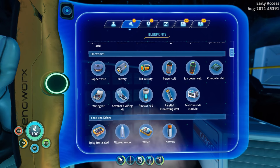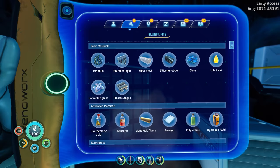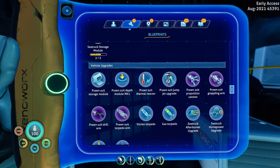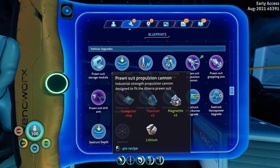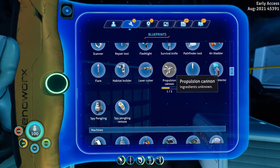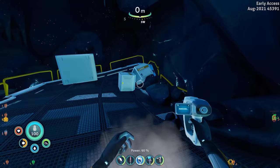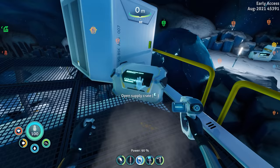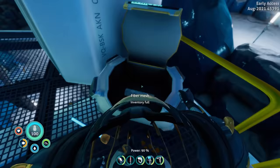The prawn suit can't come in because there's that gate right outside — that's why we got out of it. But there is a propulsion cannon — wait, no, I'm able to use that. It's not an attachment for the prawn suit, I can actually use it myself! And there's also a prawn suit propulsion cannon attachment, so I could have one attached to the prawn suit or carry one myself. That means we could actually go back there and get the loot.